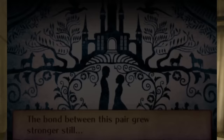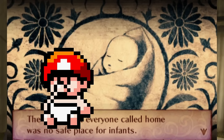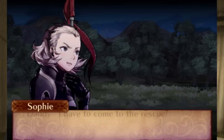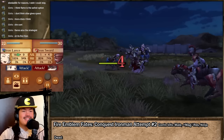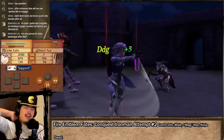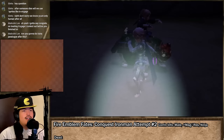Throughout the game, I've been marrying pairs of units together to make child characters. These children are put into Deep Realms, a place where time passes faster and, in the blink of an eye, turns literal infants into adolescents old enough to be drafted into the war effort. Both the child and the enemies within a child paralogue scale with your story progress, making them a great — and only — source of extra EXP, resources, and support in the Conquest route.